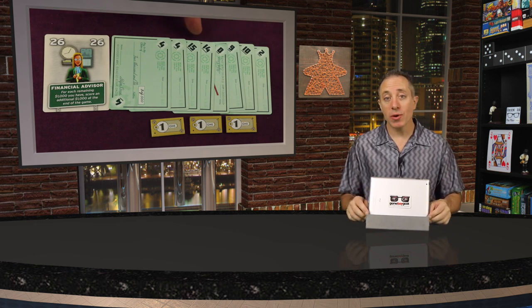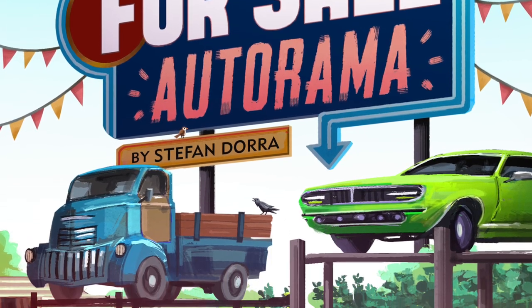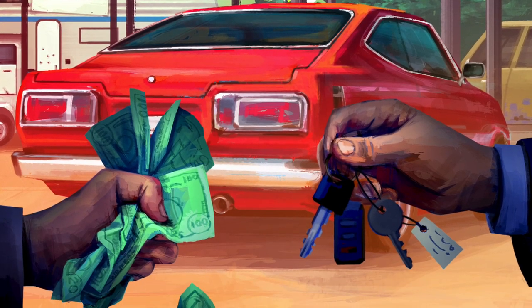The advisors can also help you at the end of the game. For Sale Autorama is a re-themed version of the classic game For Sale, but also includes the upcoming advisors expansion in For Sale. It's for three to six players, takes 30 to 45 minutes to play, for ages 10 and up.